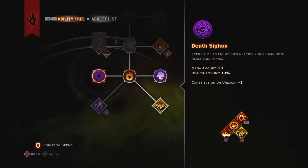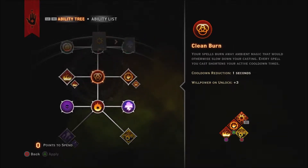The move you absolutely want is Death Scythe. Reading it: every time an enemy nearby you dies, you regain both health and mana. It says 'nearby you,' but it's really anyone in the entire zone that dies who will give you health. I'm not sure if that's a glitch or they just meant to do that, but it covers the whole area. Anyway, let's continue.